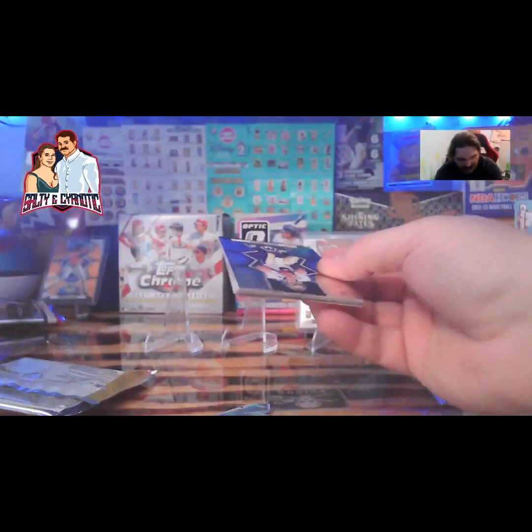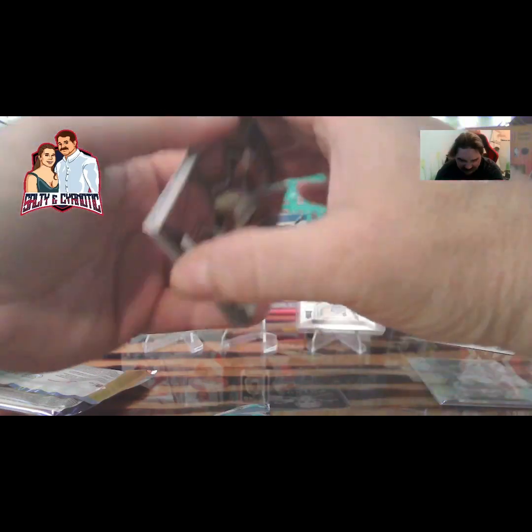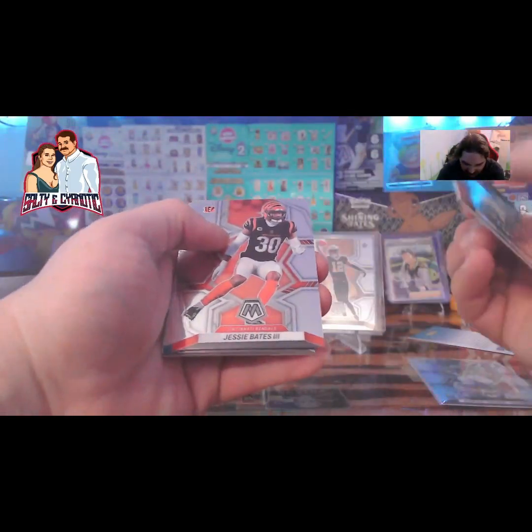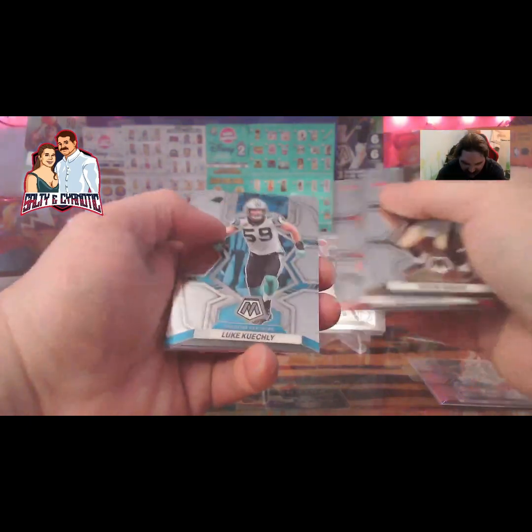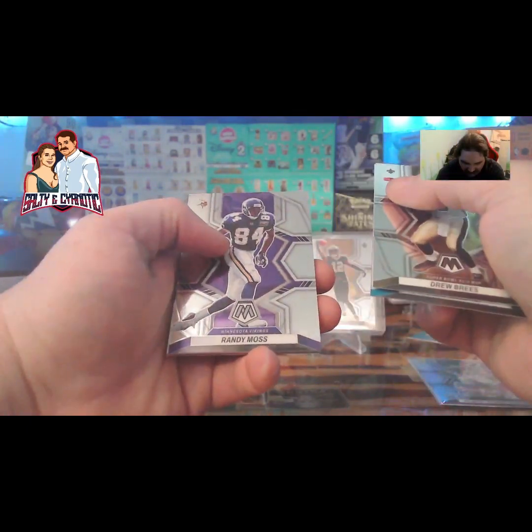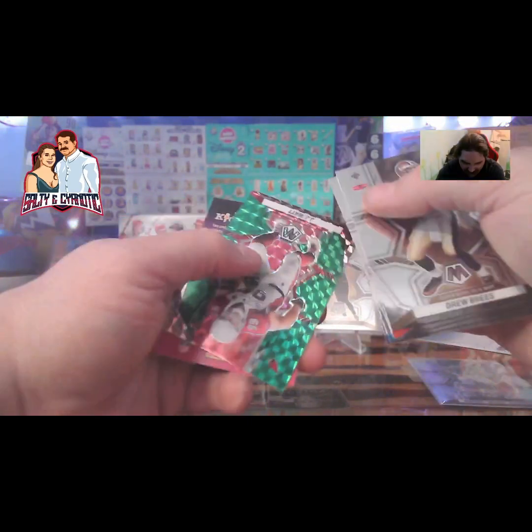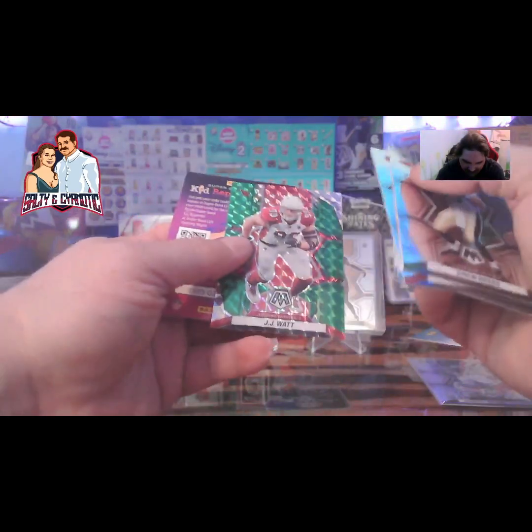Got two packs left. We got the Drew Brees, Bates the Third, Brandin Cooks, Marshawn Lynch of the Legends, Ingram, and TJ Watt in the green.